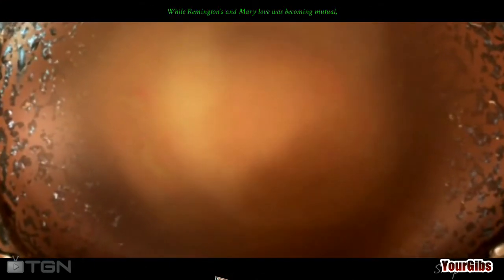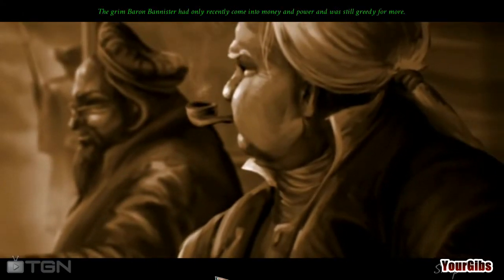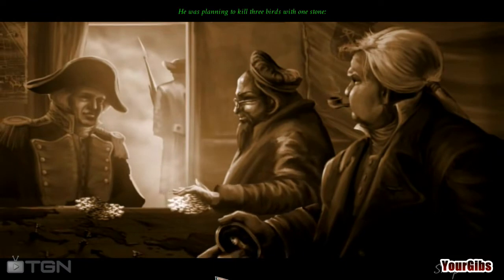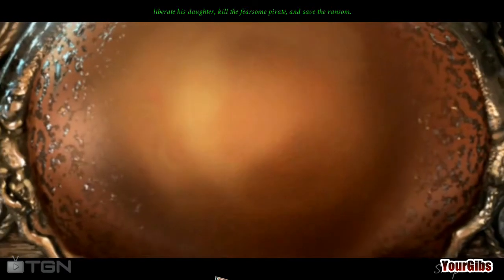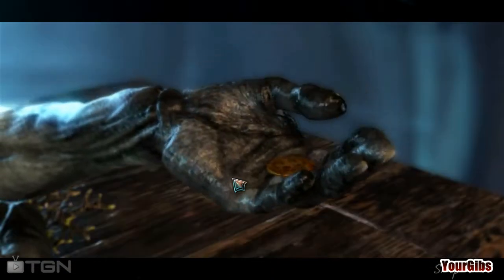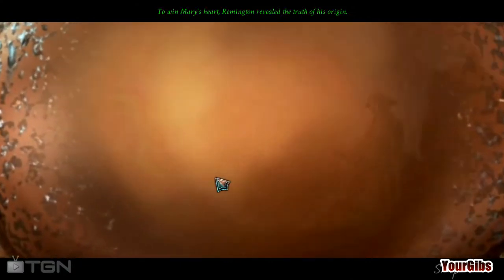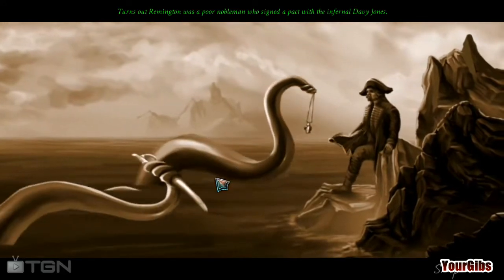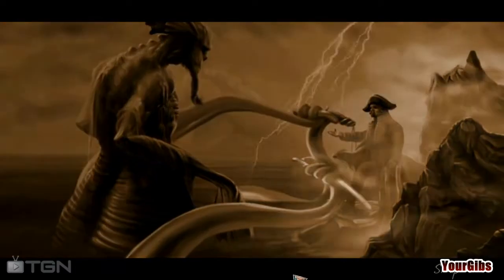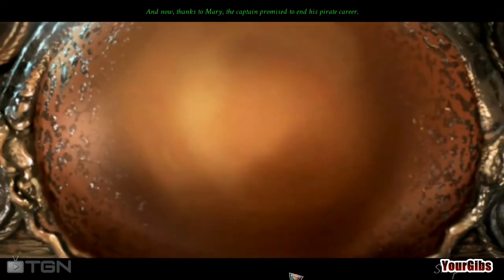While Remington's and Mary's love was becoming mutual, Mary's father was preparing a coalition of military forces to rescue the girl. The grim, barren Bannister had only recently come into money and power and was still greedy for more. He was planning to kill three birds with one stone: liberate his daughter, kill the fearsome pirate, and save the ransom. To win Mary's heart, Remington revealed the truth of his origin — he was a poor nobleman who signed a pact with Davy Jones. For the price of his soul, Davy made Remington immortal. The all-powerful Remington joined forces with Caribbean pirates and acquired a formidable crew, and thanks to Mary, the captain promised to end his pirate career.